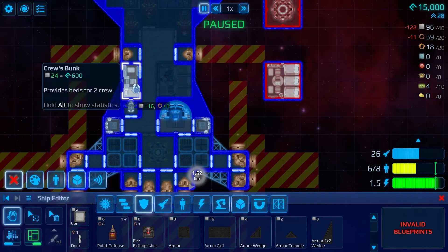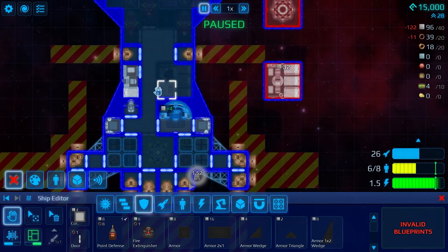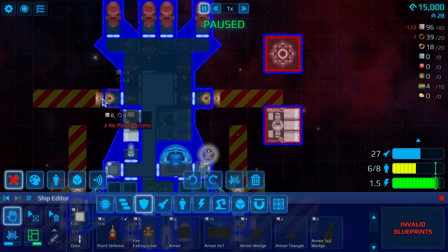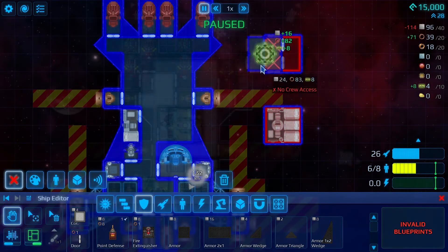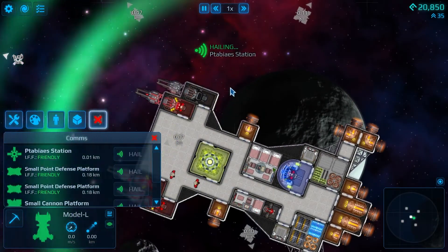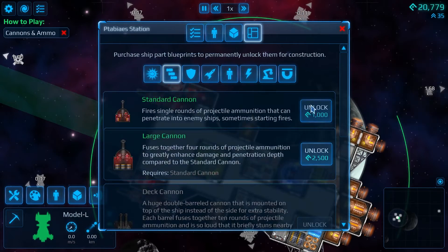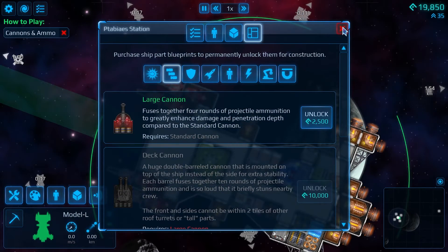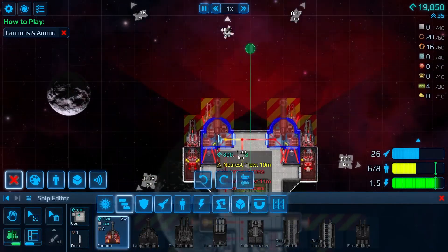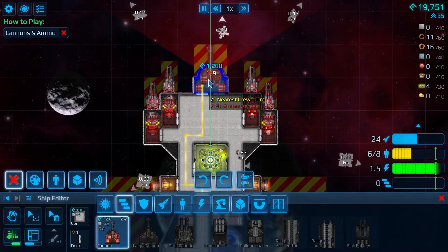If you enjoy resource management and crew management, there are options for that — you can dive into the nitty gritty, which will become really significant as you expand the ship's capabilities. I really love the simplicity of doing a couple missions, earning funds, hopping over to a space station, checking out blueprints, and finding ways to upgrade my ship. The payoff for doing missions was right there, and customizing your ship and testing out different ideas was a lot of fun.